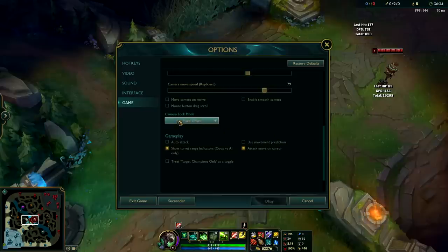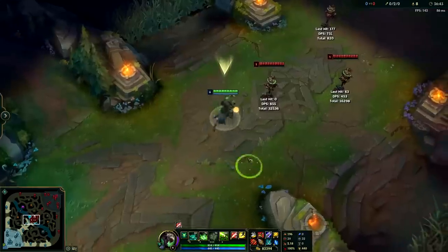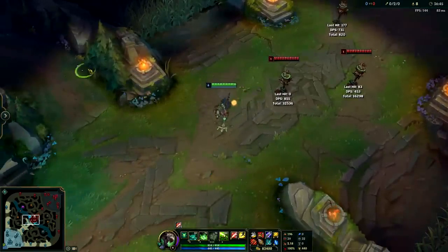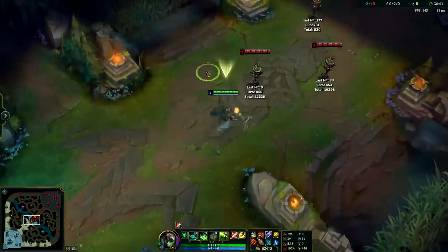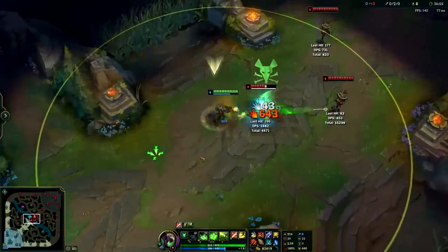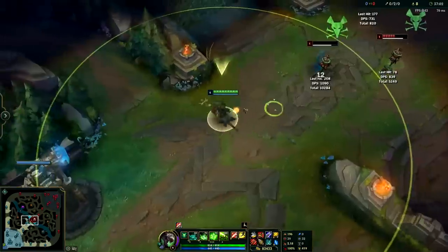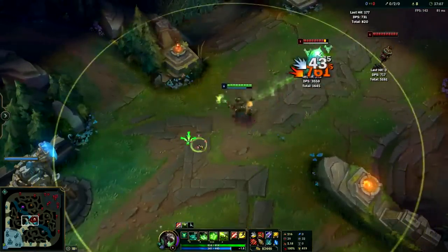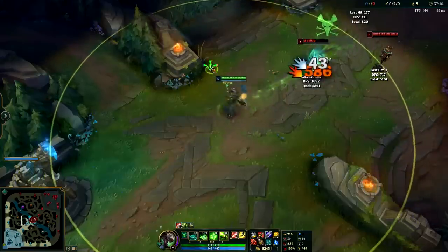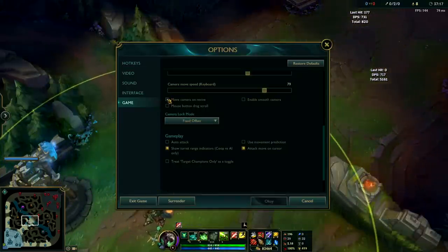The last thing I want to mention is I recommend turning the camera lock mode to Fixed Offset — I feel like it gives the truest lock on your character. A lot of times in a teamfight or when several people are jumping me, I keep my thumb on the spacebar, which locks my camera on top of my character to give myself more control. So as they come on me, I keep moving backwards and since it's locked I have a more linear feel of going backwards. If you're really good at playing with no camera lock, that's fine too, but for newer players I'd recommend Fixed Offset. Also turn off Move Camera on Revive.